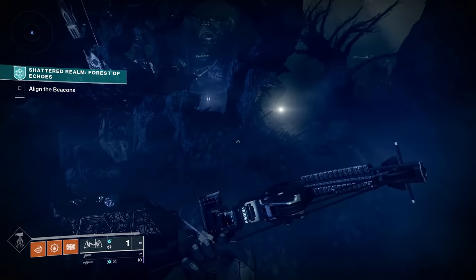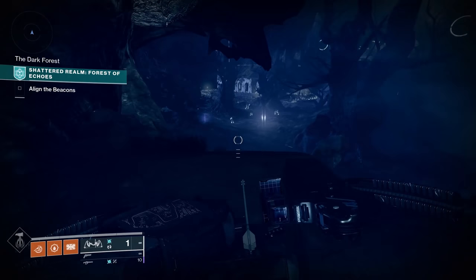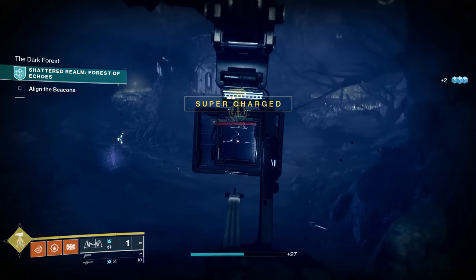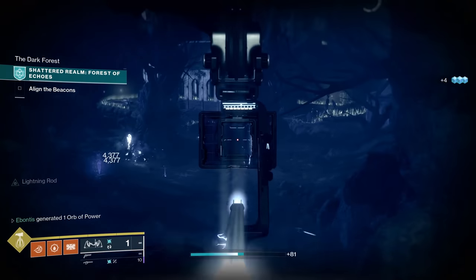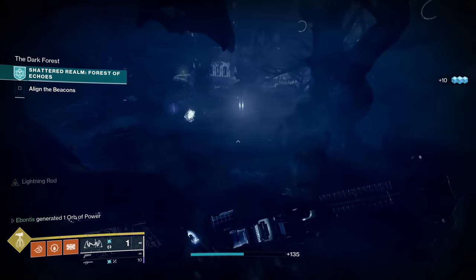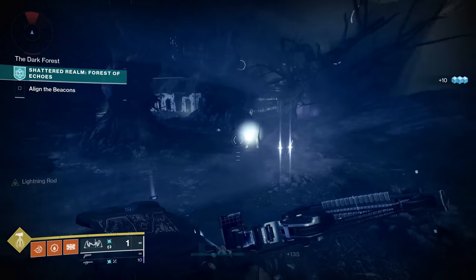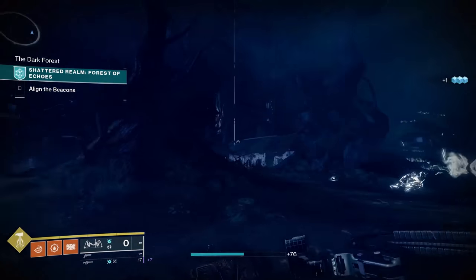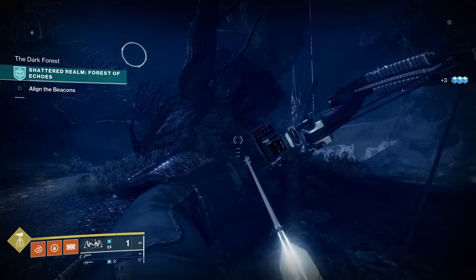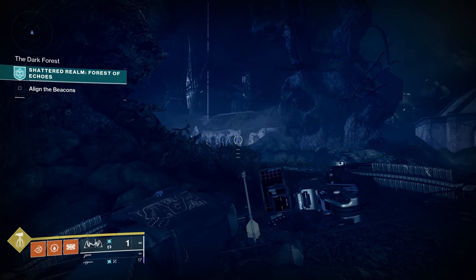From here, once you've got that upgrade done, you'll be able to use the barrier breach nodes. Just keep traversing down — nothing too crazy. I'm going to clear out some ads real fast. Once I kill the first enemy, the first anchor is literally right here — you're not going to miss it. It's a big giant purple beam of light sitting on this tree.